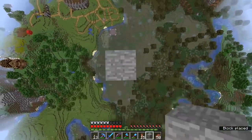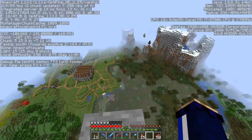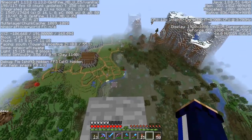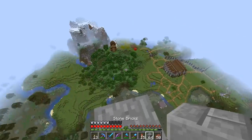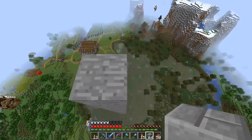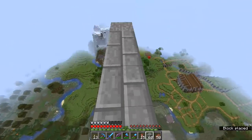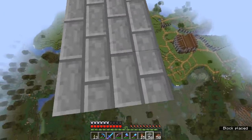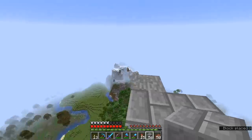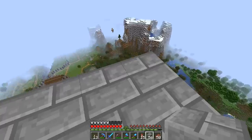Here we are up at the top of our 128-block pillar at Y191 — pretty much right. Up here, I'm going to convert all the stone into stone bricks to make our platform. We're going to be making a platform that is 18 blocks by 18 blocks — a massive square roughly centered on this pillar, with a plus-shaped hole in the middle.